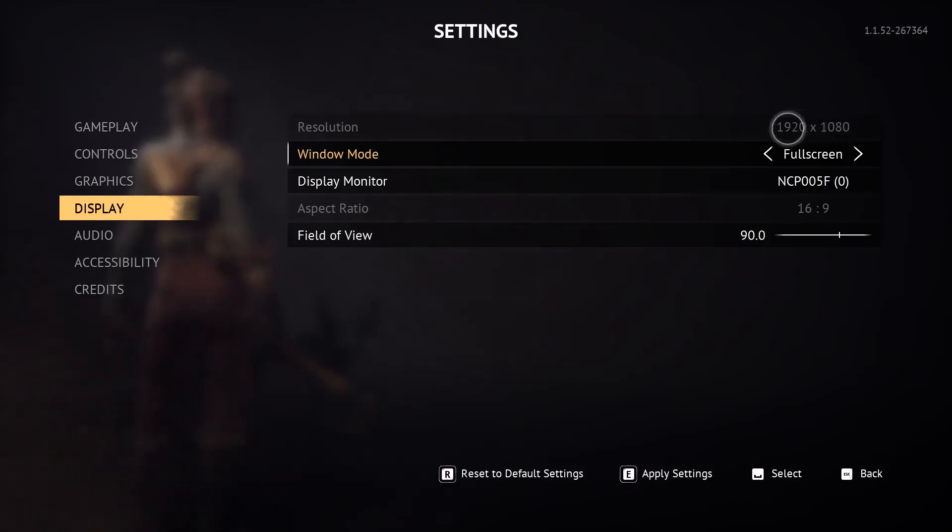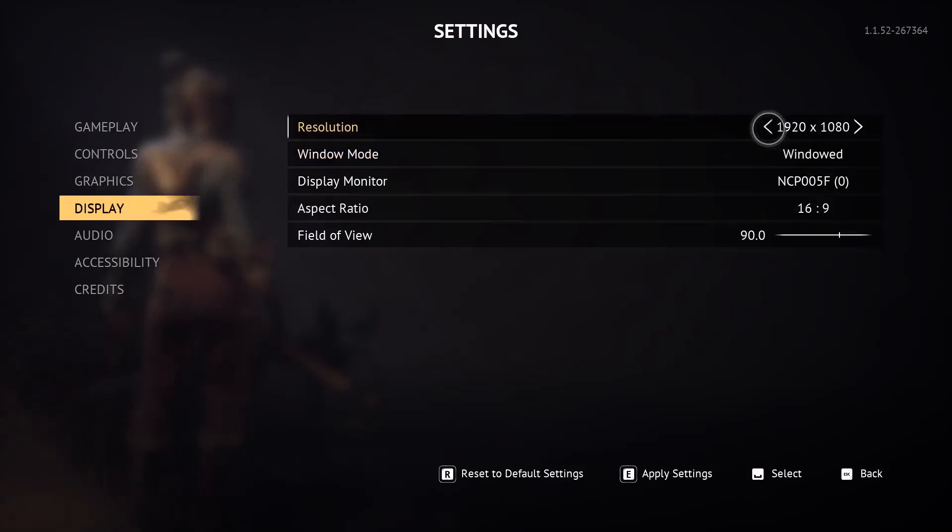In the Display settings, if resolution is set to 4K, try lowering it to 1920x1080 or even lower. If using full screen, switch to Borderless or Window mode. Apply these settings and check performance.